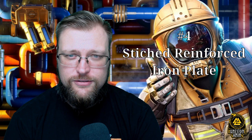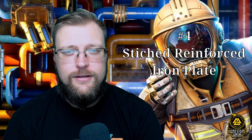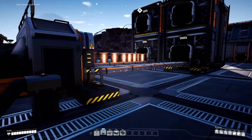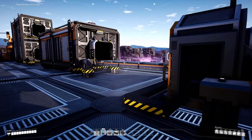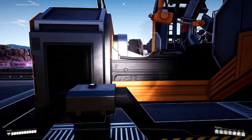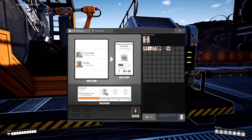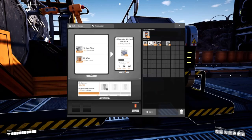Number four is Stitched Reinforced Iron Plates — a fantastic recipe because who wants to deal with screws? This uses wire, which will be used in conjunction with my favorite recipe coming up, putting it into a nice position for a simplified logistical chain.